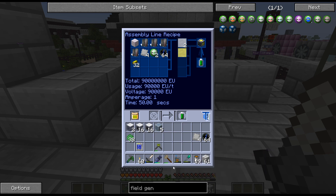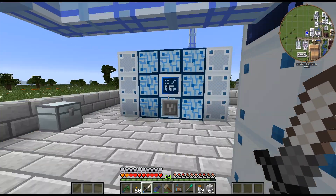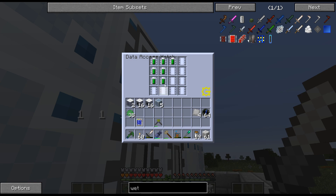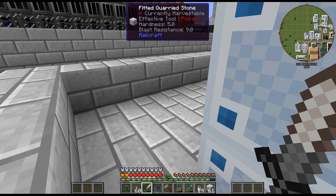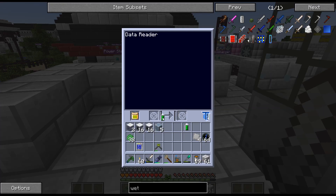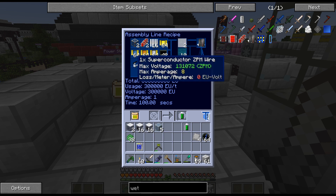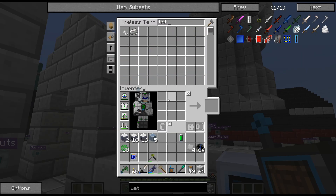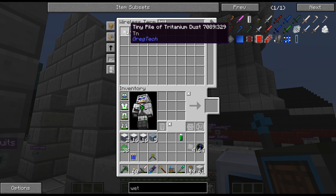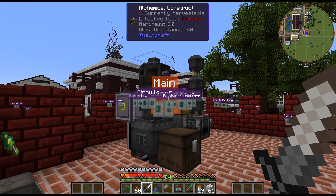Those are the assembly recipes. I'm trying to remember how difficult these assembly recipes are. We do need the wetware circuits — these won't be easy. So I'll get some of this stuff crafted up too. A lot of crafting we're gonna have to do between episodes. How did I get tiny piles of Tritanium? I have no idea. But that's about it for this episode — thanks for watching and have a good one.